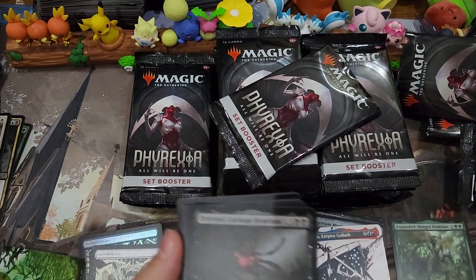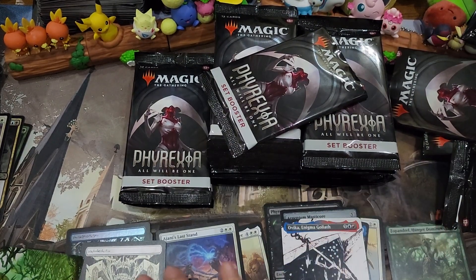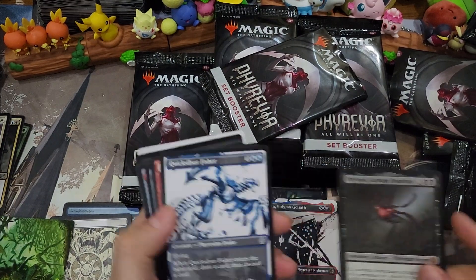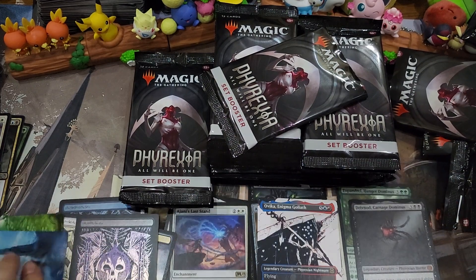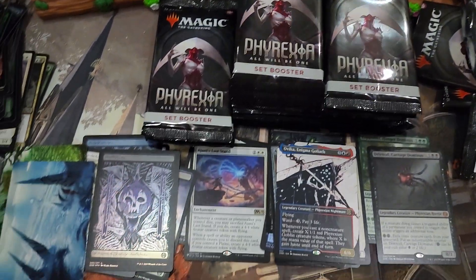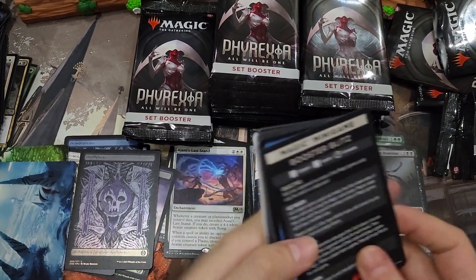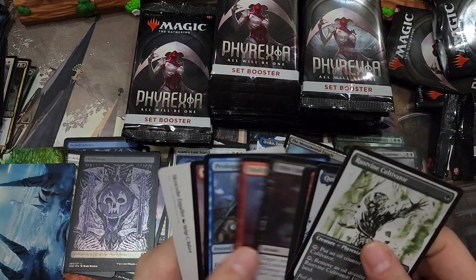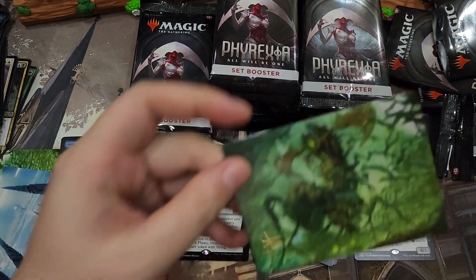We get a Drippin' Nod, our second mythic for this box. We get a Monumental Facade. Oh, it's a signed art card.